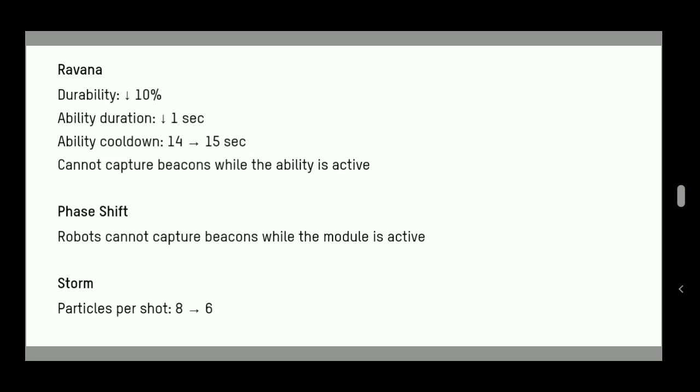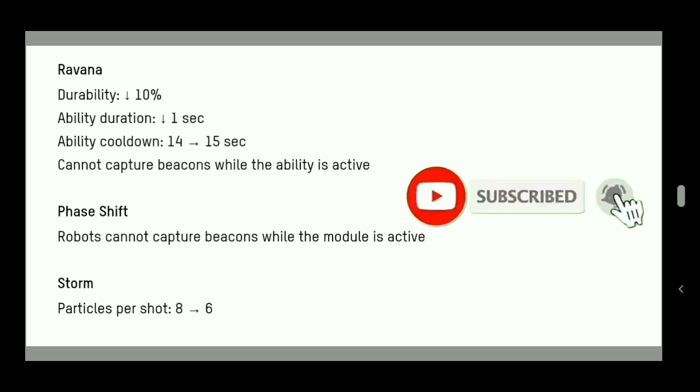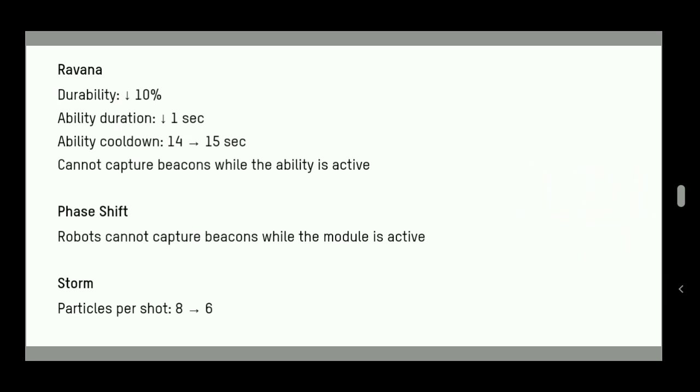The main thing here is the Survivor pilot skills — Clever Survivor, Deep Survivor, and Earn of Po — because you only get two Transcendences and two seconds of invulnerability. Phase shift has also changed: phase robots cannot capture beacons anymore. Storm's particle count goes from 8 to 6, which seems like a 25% nerf but they claim it's a 15% nerf.